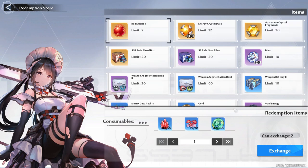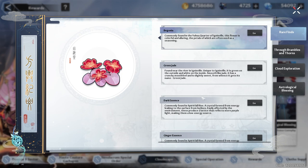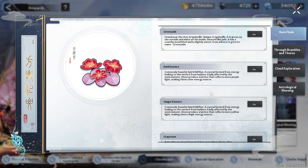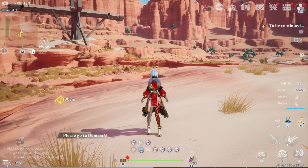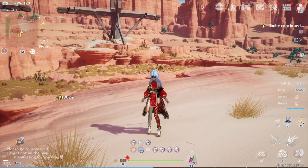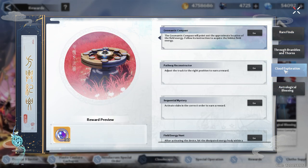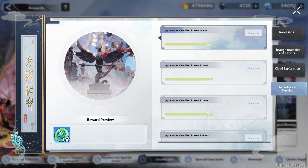The biggest event is Cloudscape, where exploring the new area, collecting plants, and doing various tasks lets you buy really good rewards. There's a nice rare find journal feature where you can find items you're having trouble getting. For example, to get the Mia smart servant you need dark essence — click go and it'll point you to that area, but you need to be in Domain 9 to see it. You can also use the book to find enemies, exploration points, and missing vermilion statues.